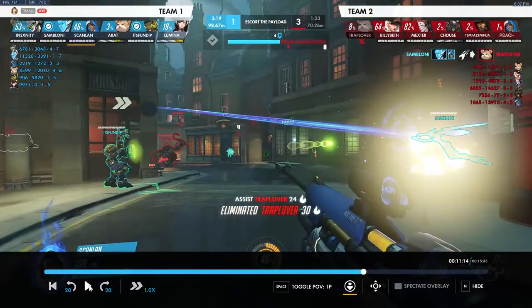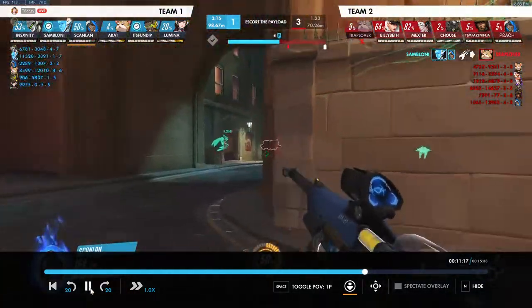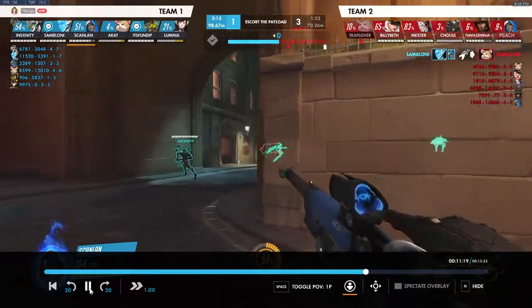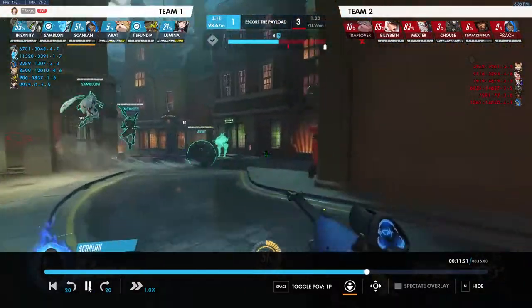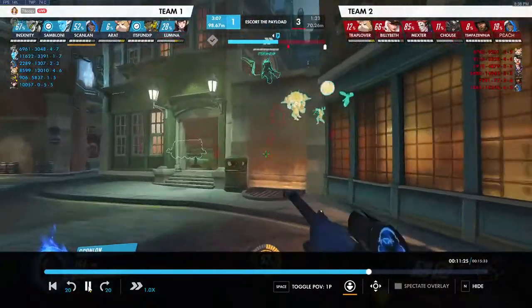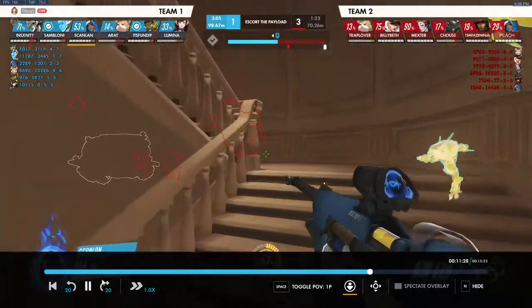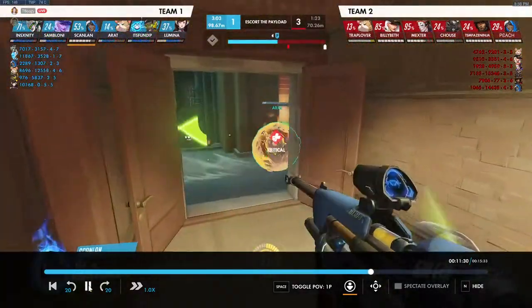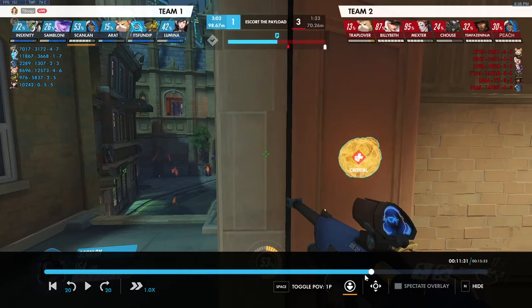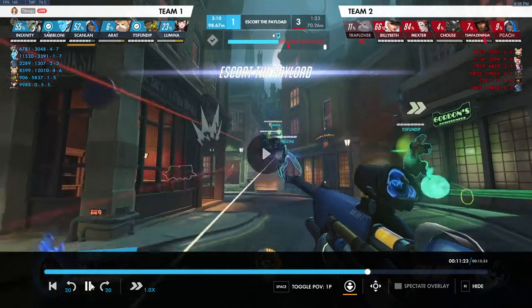We're using sleep a little more frequently this round — that's really good. And we're actually hitting stuff and getting value, getting a pick out of it. Make sure we're paying attention to our health here — again coming into the fight without full HP. Also make sure you're communicating with your team when you're in position and when you're not.